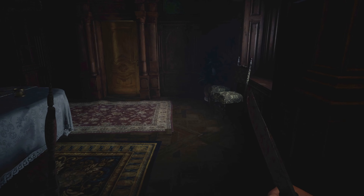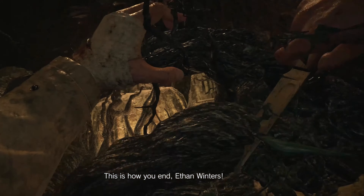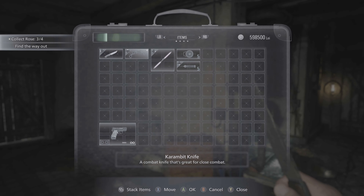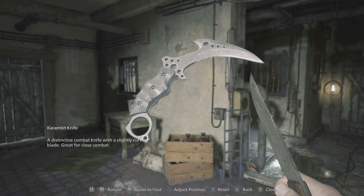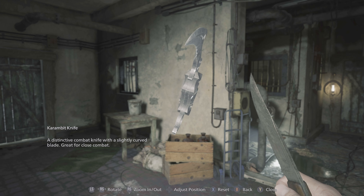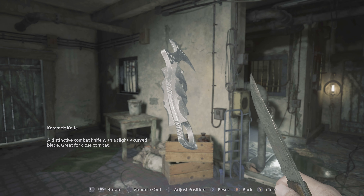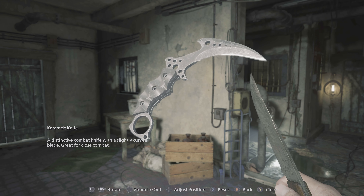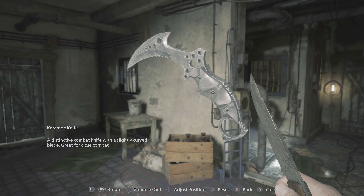That is it for the knife. Now for the next knife — the Karambit knife. A distinctive combat knife with a slightly curved blade. Great for close combat. You could almost argue that the first knife was a survival knife, and this is this game's combat knife — they actually used this knife for the first time playing as Chris in his section of the game, which is way later.